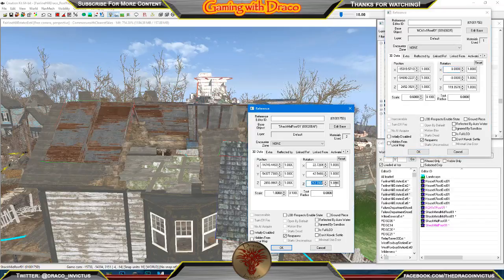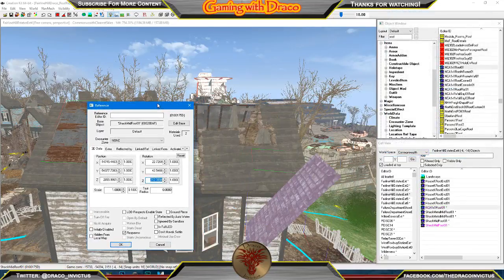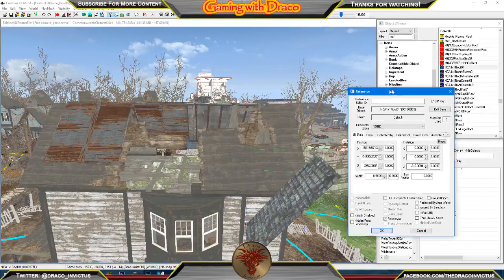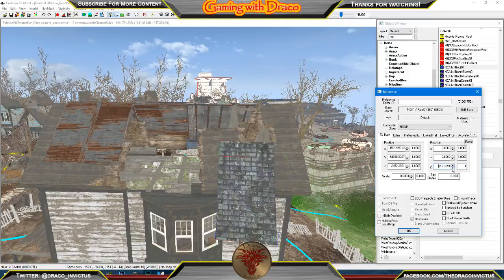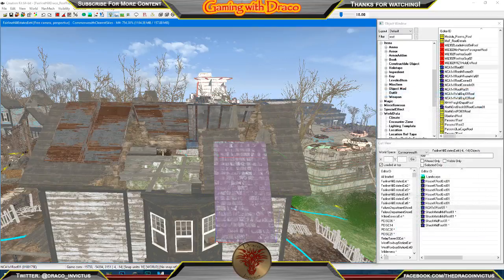I don't think we need to change that rotation. Let's see what this does. It's probably not even that — nope, certainly not. Let's go ahead and close that. Let's open this back up because we know it's pretty much in the right spot, but it looks like we're about 90 degrees off. So let's adjust it that way — nope, wrong way. There we go. Not quite — let's take it down to one.